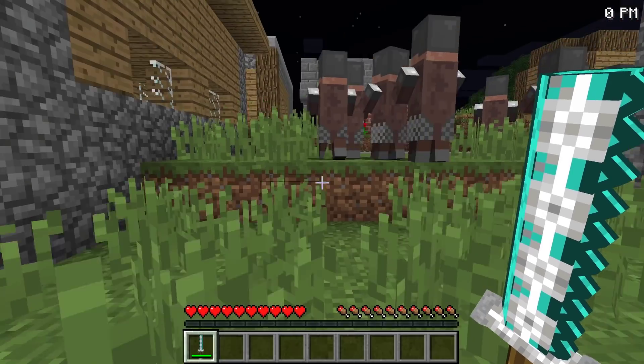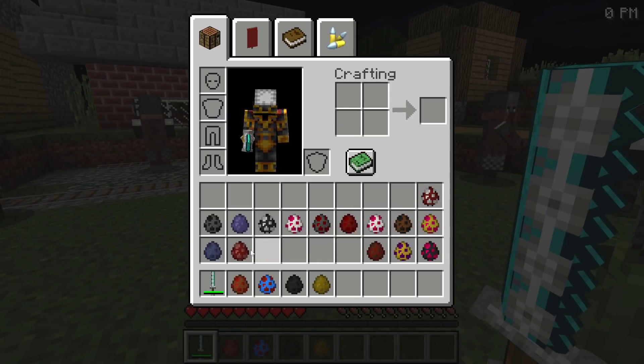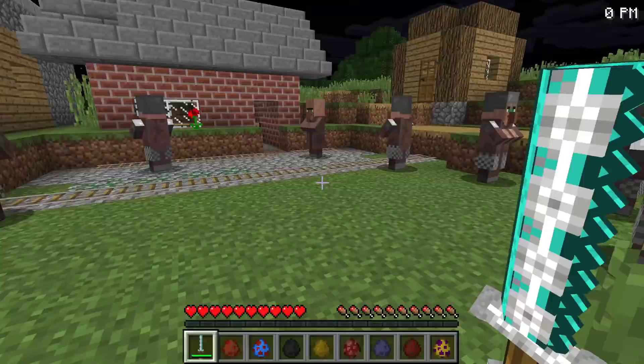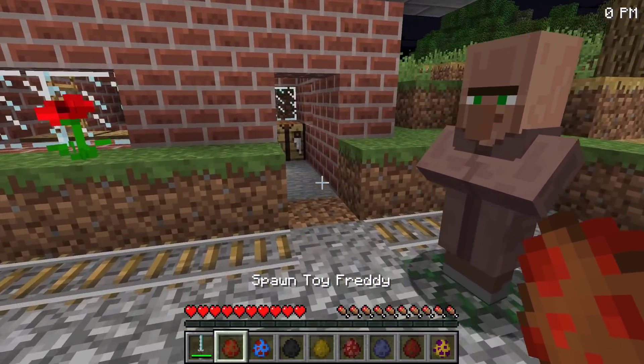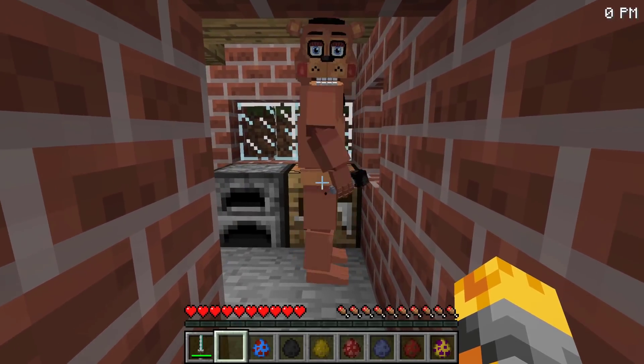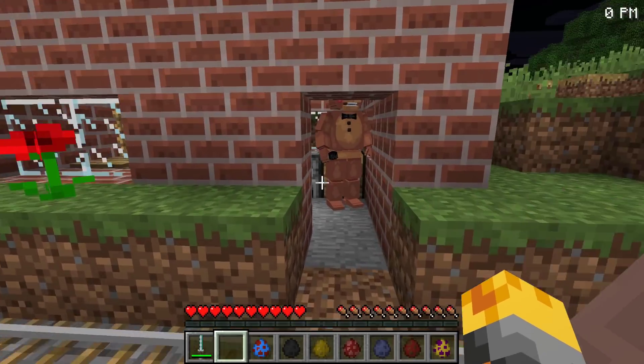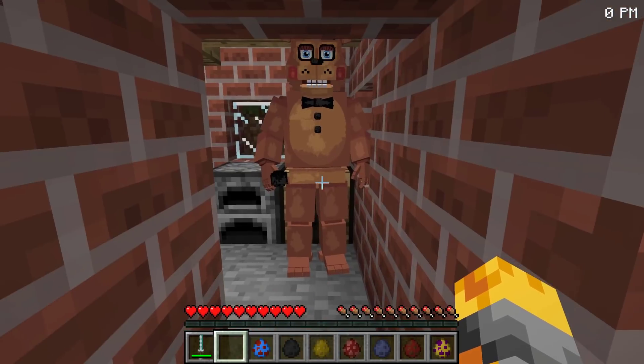I actually love how the villagers go back into position after each fight. Let me spawn another one — hopefully this next row won't be as scary as the previous one. We've still got so many to go. Let me spawn Toy Freddy right inside. He actually looks really awesome, but I don't think the villagers can see him as a danger — maybe he could be friendly.